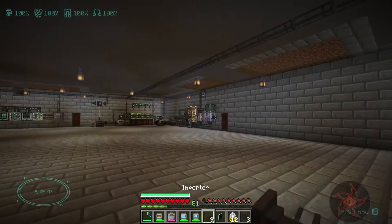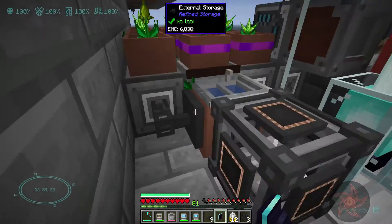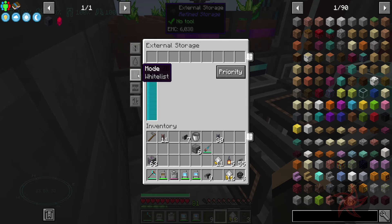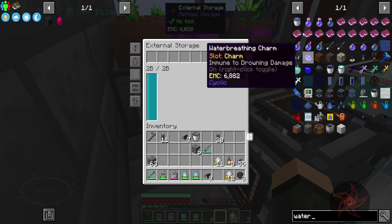I could just go ahead and get an importer hooked up on the sink out here as well. But we just whitelist water on here — would that make a difference?